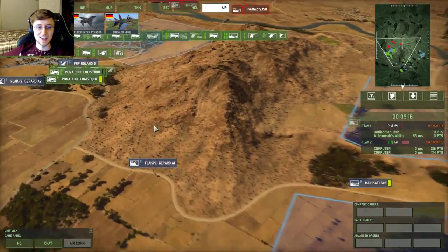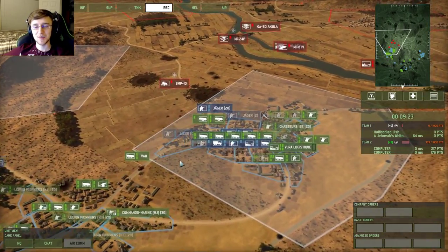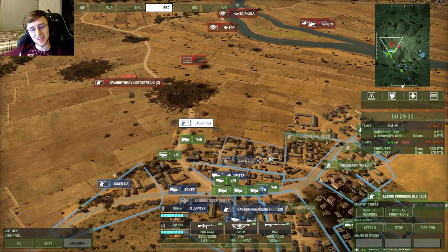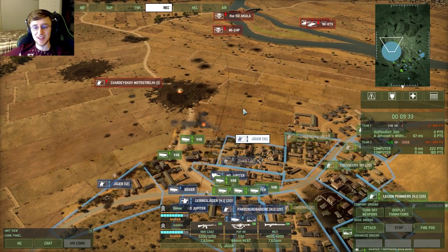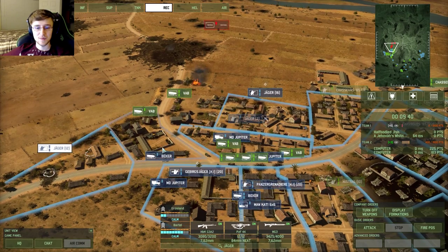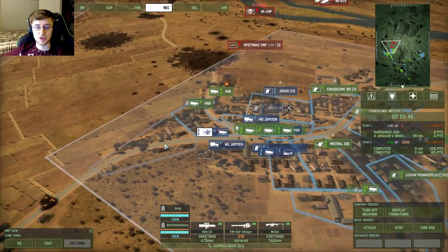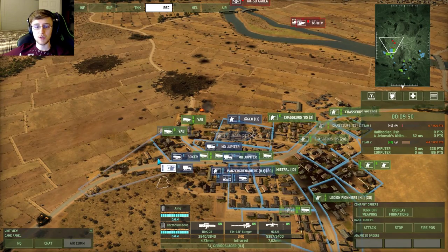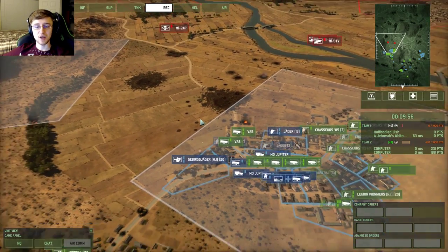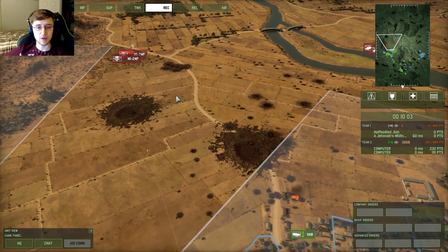Rafale! Now I see why they brought all their planes in. I'm an idiot — I had a recon spotter there. You should have known better. I have my anti-air infantry on this far left building now. Go kick that Mi-24's ass. Apparently it can take like eight rockets without dying.